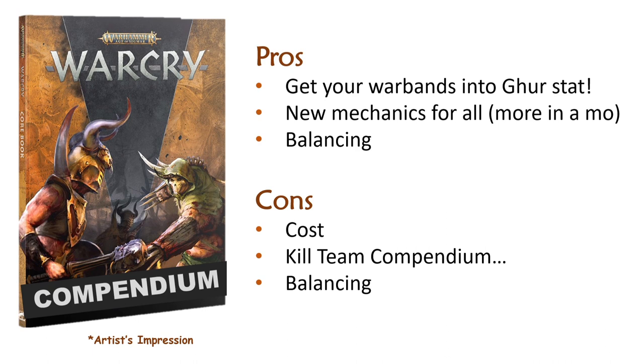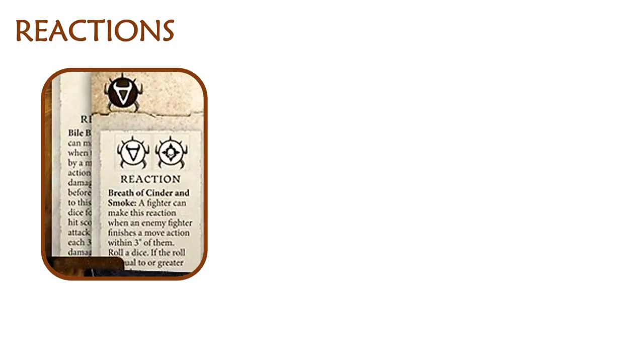Finally, reactions. Here's a slightly pixelated preview of one we saw in an image before. We know that the Horns of Hachut are getting Breath of Cinder and Smoke. A fighter can make this reaction when an enemy fighter finishes a move action within three inches. Roll a dice — we lose the end part of the text, but it looks likely that if you roll equal to or greater than their toughness, you deal d3 damage, something like that.